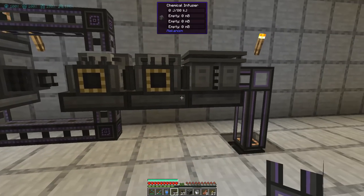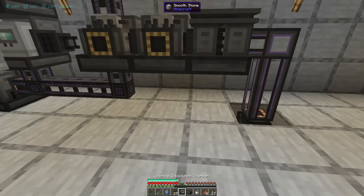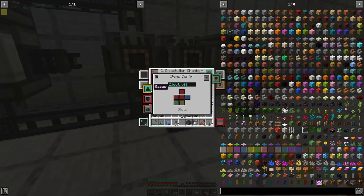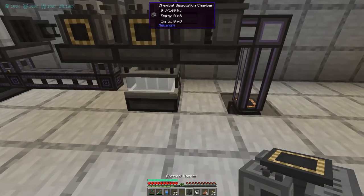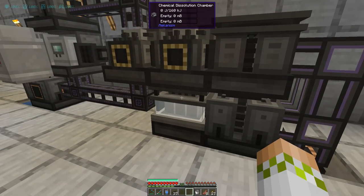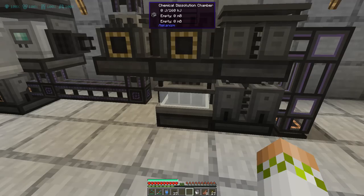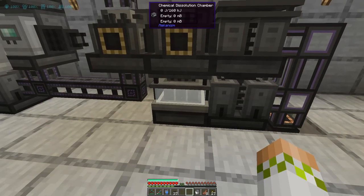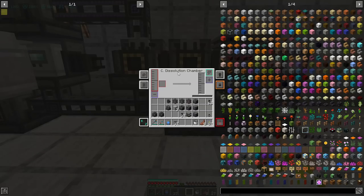We also need to use the water for the chemical washer — one of the new machines in the five times ore processing process. So we are going to start out with the chemical dissolution chamber, which goes right here. We'll make it so that gases can be input on the top and the output is on the right — specifically the slurries output on the right. The chemical washer is going to go right next to that. Basically what happens is the sulfuric acid made in the infuser up here goes into the chemical dissolution chamber — this is where five times ore processing actually starts. You input your ore right in here, which we will do using another QIO exporter.